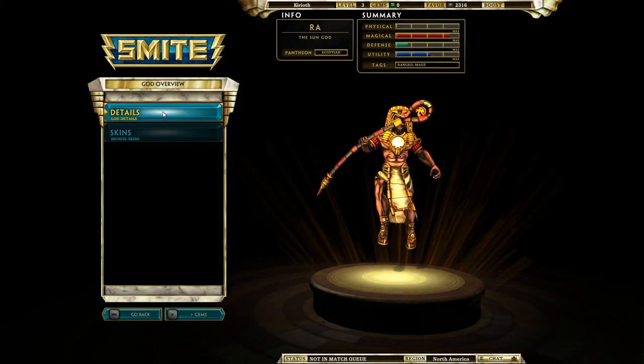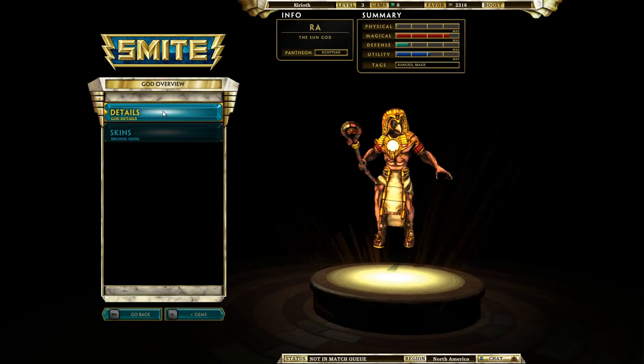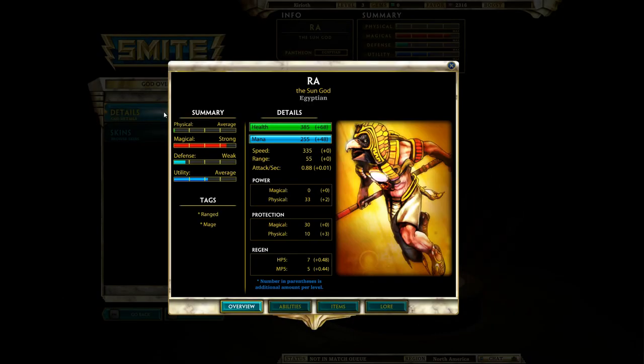Hey guys, this is Kirioth. This is Smite, and today we're going to take a look at Ra the Sun God. Ra is a ranged magic caster with heavy damage abilities and a splash of support and utility thrown in. His place is at the edge of the fight, using his powerful spells to destroy the enemy without getting attacked himself.